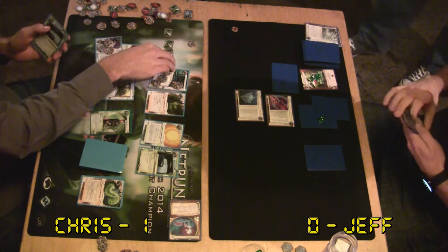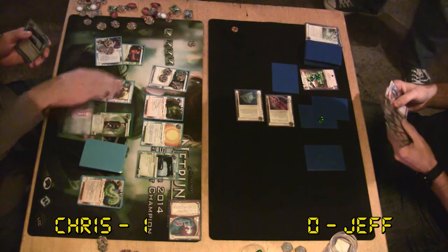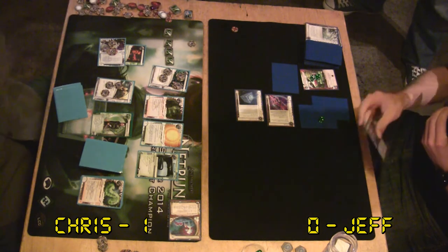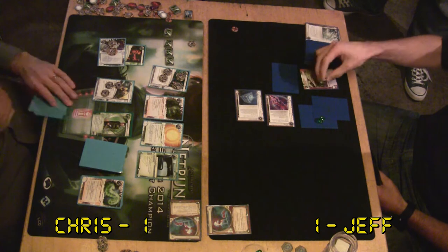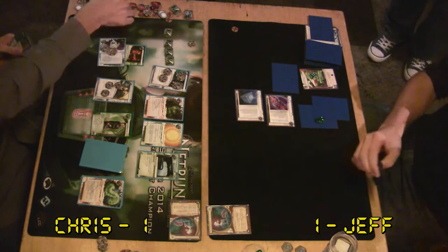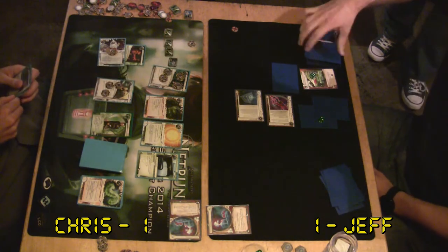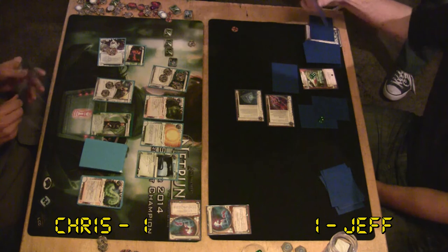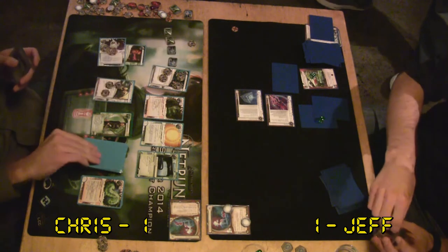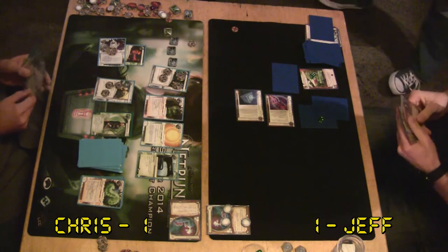Most of the time you are going to be poorer with Nisei Division because most of the ice you're rezzing is expensive. Jeff ends up sneaking out the House of Knives - very good play by Jeff, bad play by me for not checking the remote. It's a bad habit to get into. Two cards off the top and two ice, nothing. I'm not very impressed with Mamba. It costs six to res, and unless it gets a counter it's kind of terrible.